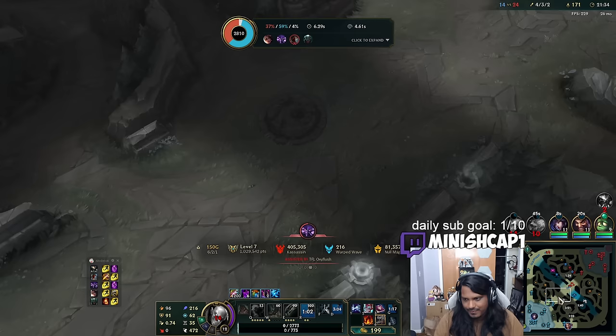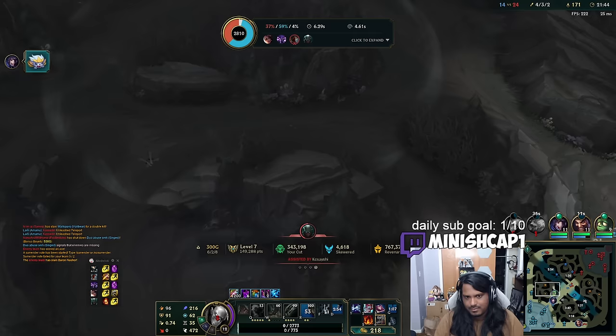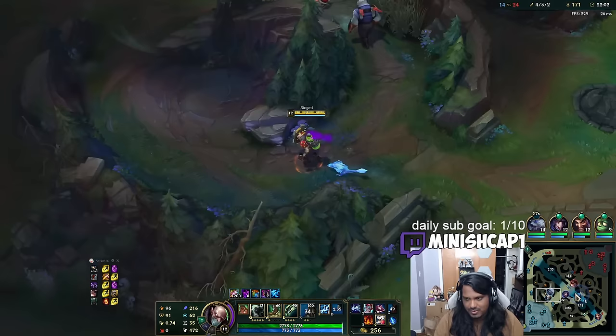I'll grab Fiendish Codex here — I wanted to get Haunting Guise but wasn't able to. I'll probably lose my top camps as well, which sucks, but I can't do anything about it now. There's Dragon at minute 20 — I'm not certain about this game. We are up six Grubs and a Dragon. Even if we're down kills, it's not my fault — I've been playing well. My team was just being psychos.